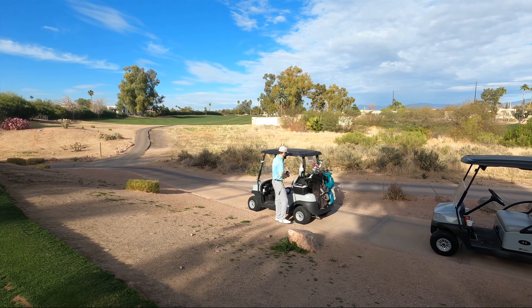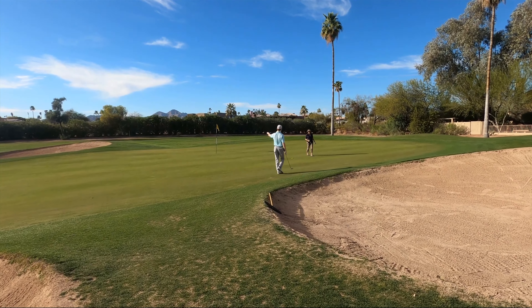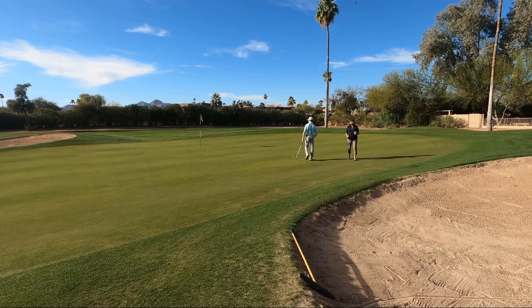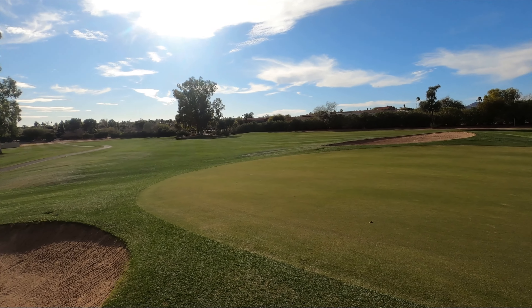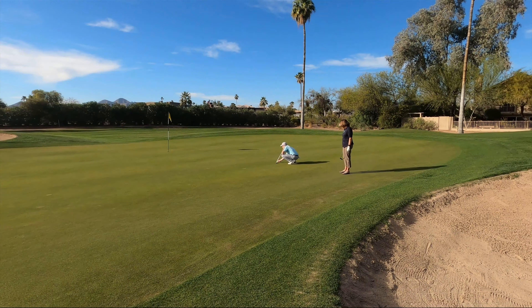Now we get to see some of those wonderful views around here in Fountain Hills. We're coming up to the number 6 green. So we're on a 2 — just going to make sure to sink this putt here for a birdie. Could have helped myself a little bit more in getting it closer, but beggars can't be choosers, so we just got to roll with it and try to make a good putt.